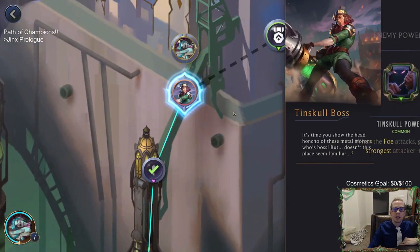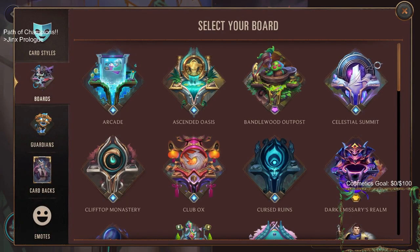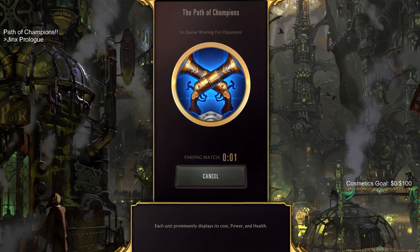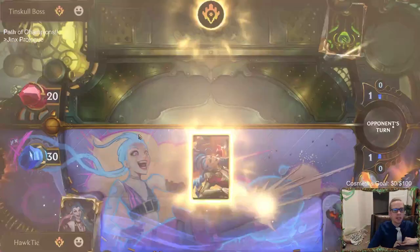When the foe attacks, grant their strongest attacker plus one plus zero. The loadout button is here - instead of clicking fight, click loadout and that's where you can change your cosmetics. We just got brand new Gilded Jinx, let's use that. That's how you can change all your cosmetics here.